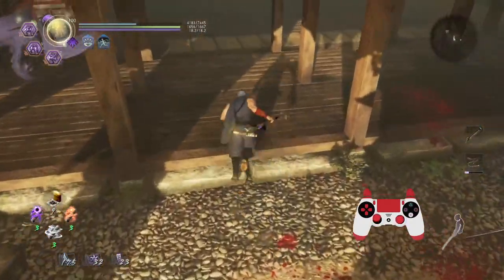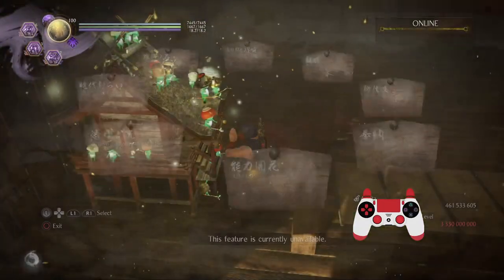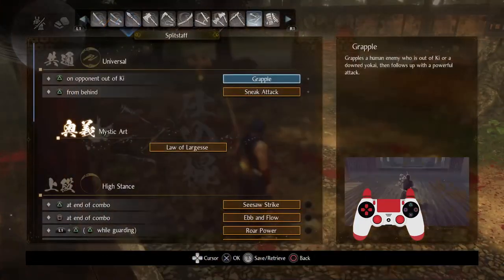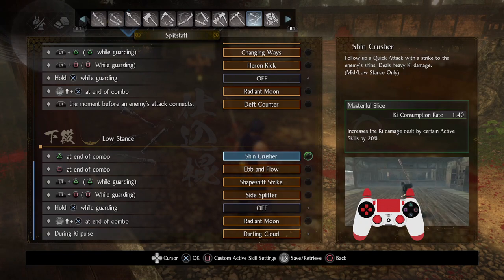But there are many tools that you can rely upon at close range that are really effective. Now I'm going to touch back on Shin Crusher, because Shin Crusher is absolutely ridiculous when it comes to ki damage. In fact, I gave it extra ki damage.